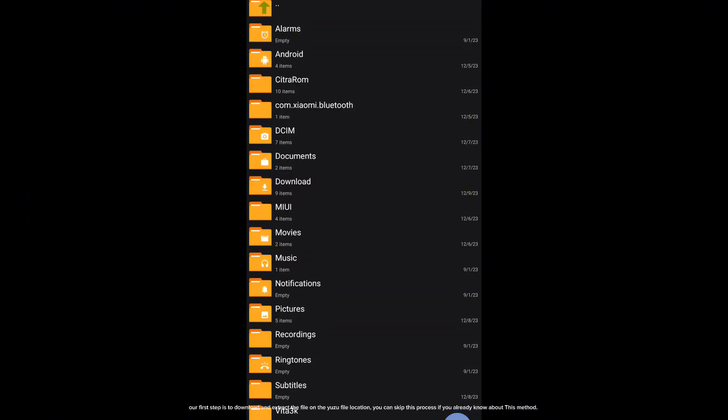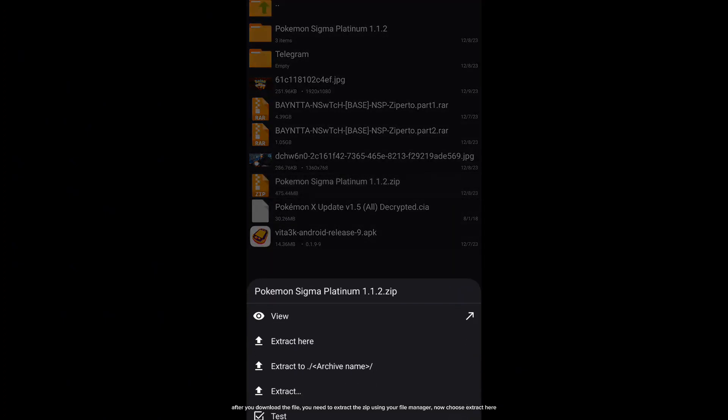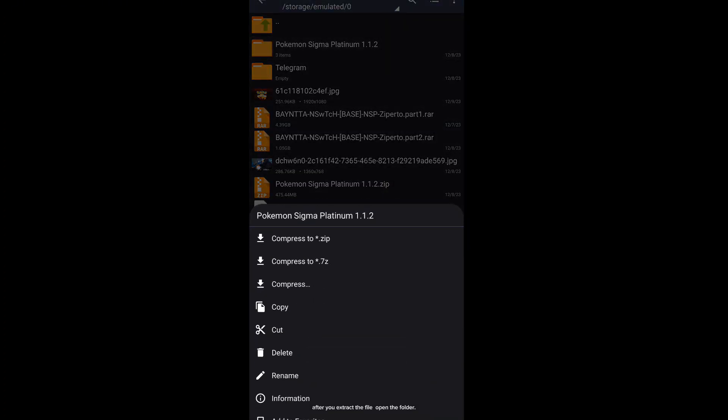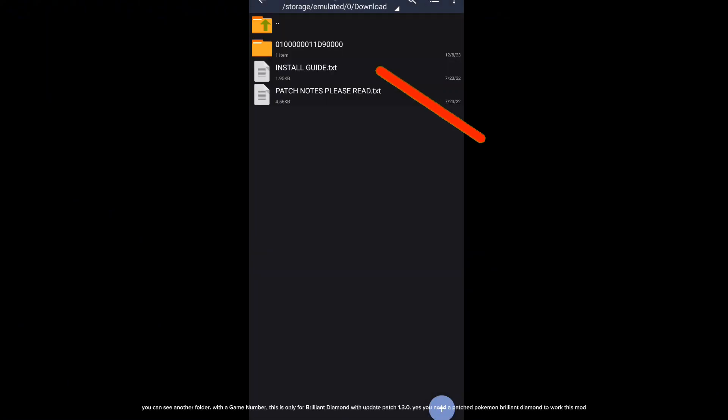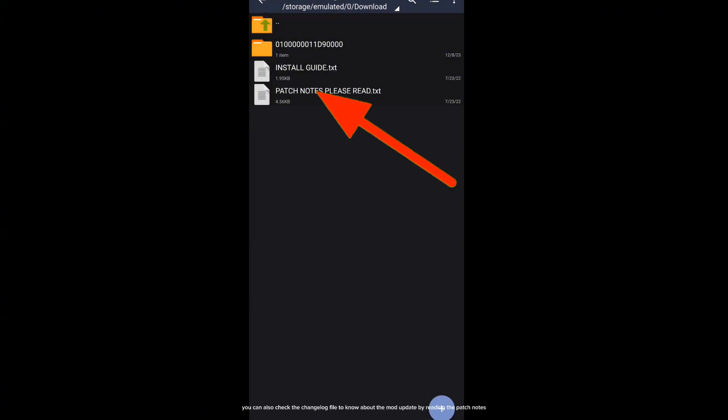Our first step is to download and extract the file on the Yuzu file location. You can skip this process if you already know about this method. After you download the file, you need to extract the zip using your file manager, then choose extract here. After you extract the file, open the folder. You can see another folder with the game number. This is only for Brilliant Diamond with update patch 1.3.0. You need a patched Pokemon Brilliant Diamond to work with this mod. You can also check the changelog file to know about the mod update by reading the patch notes.